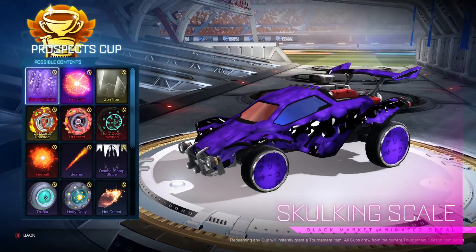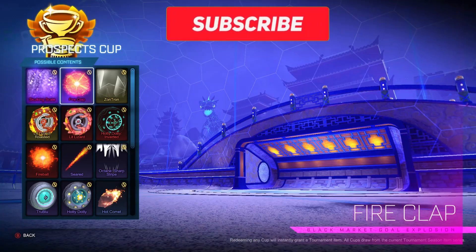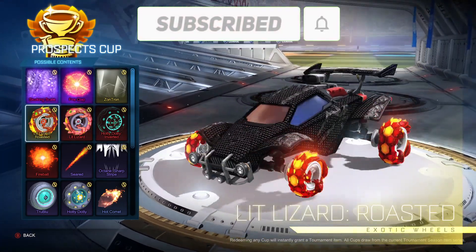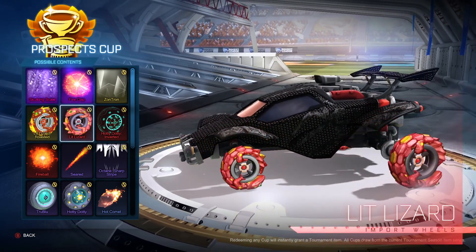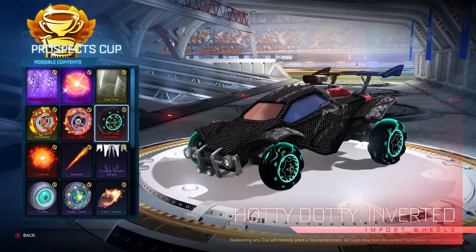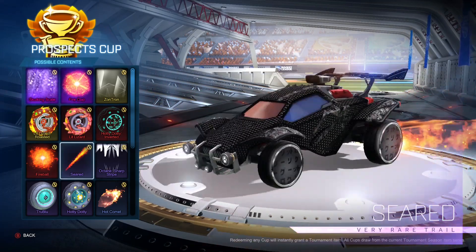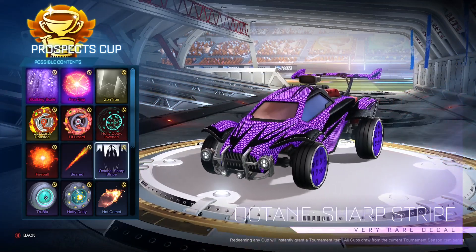These black markets: we have a Skulkin Scale, Fire Clap, and we have Zontron, Lit Lizard Roasted Wheels, Lit Lizard Wheels, Hot Dottie Inverted, a Fireball Boost, a Seared Trail, and an Octane Decal.